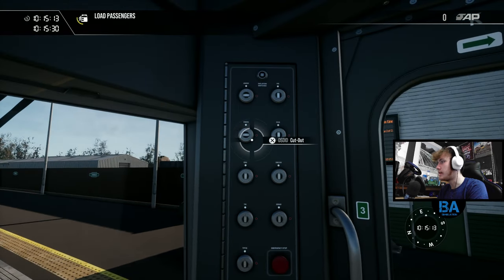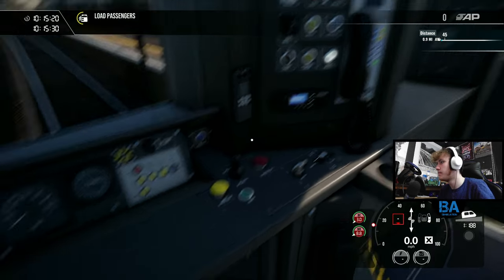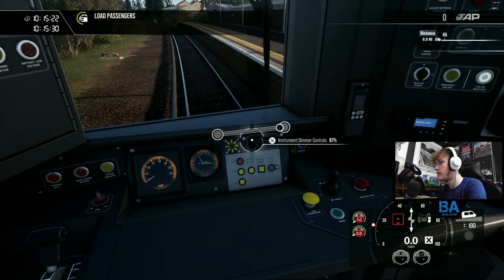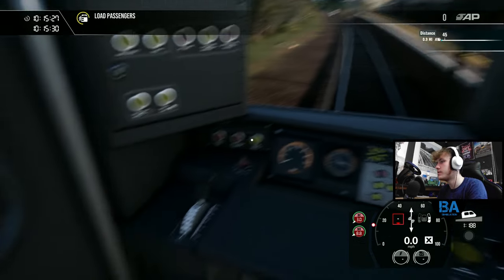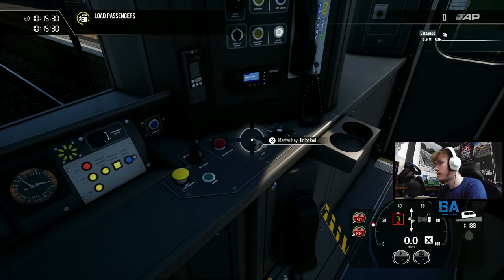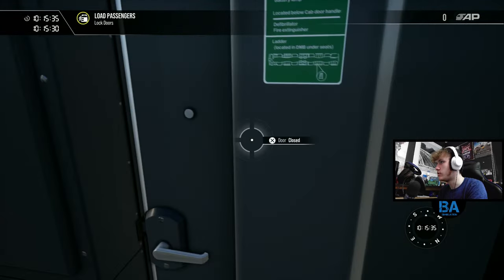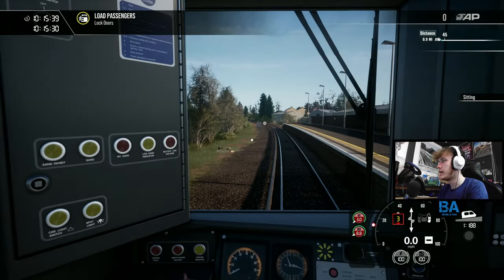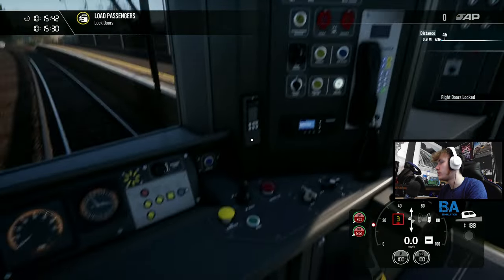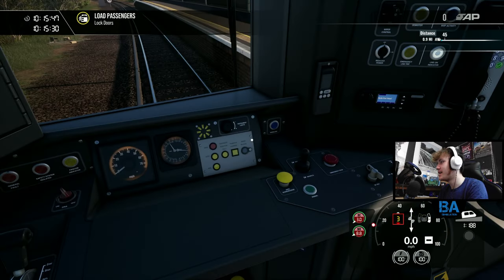Safety systems again — I wish there was just a way we could have them all on by default, maybe for five or ten seconds. Still haven't done that. I'm pressing I on my keyboard and it doesn't do the instrument lights. Set that to neutral, and put the lights on. Right, I think we are ready to go.